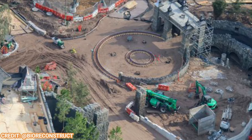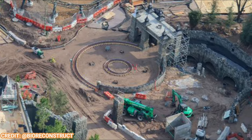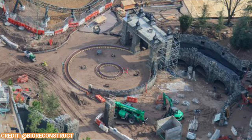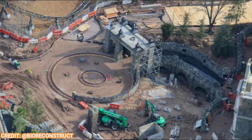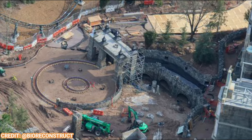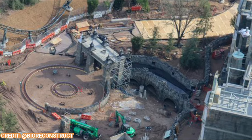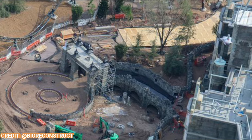Moving over, here's another look at the plaza area in the Dark Universe for this attraction, with a little section of the Curse of the Werewolf coaster as well. The pathways remain covered to prevent dirt and debris. Those are finished pathways, which is why they're covered with plywood — they want to stay nice and fresh and clean while construction work continues around them.